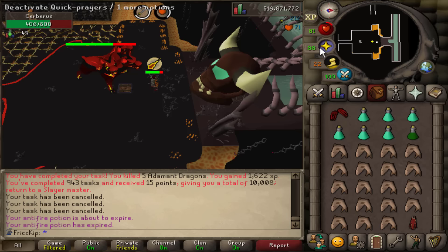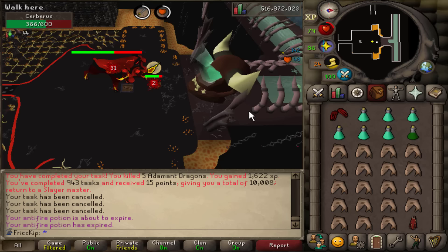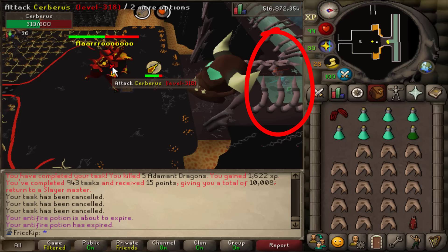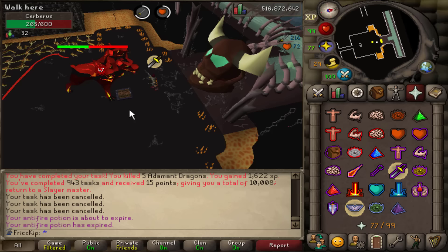CERB does a roar and summons the ghosts, and from there what I do is memorize the order in my head from left to right with the camera facing towards them. In this case I'll think: okay, red, blue, green — which corresponds to melee, mage, and range — and that's the order you'll be praying. However, in all my CERB KC I have never ever looked at the ghosts to determine when to switch prayers.